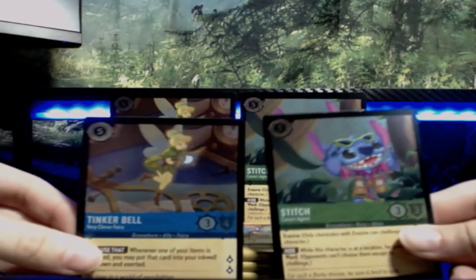Look at that! There they are — Tink and Stitch, all foiled up. And then there's the Jumbos. The little coins — jumbo coins. And then four boosters.